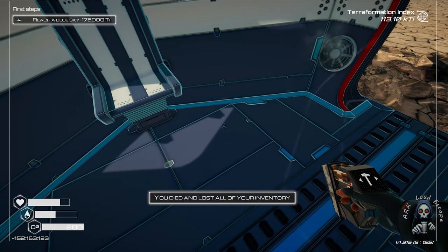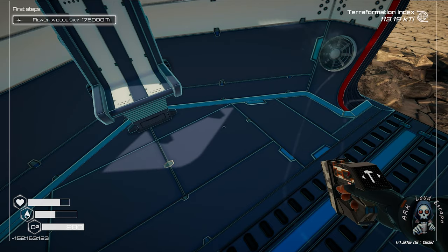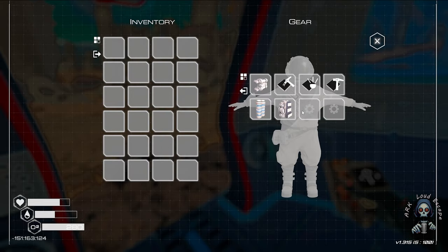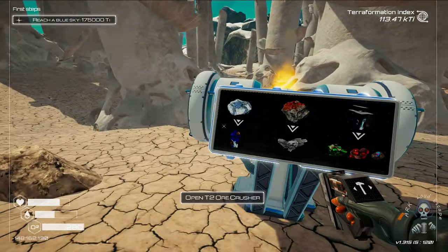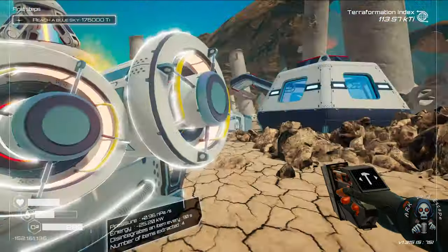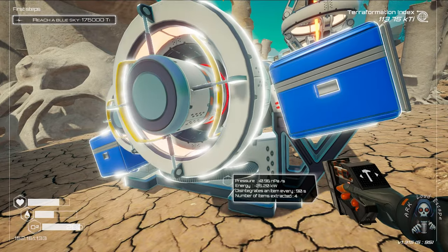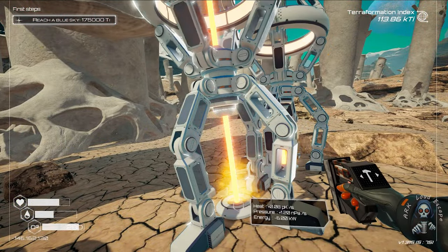We lost our — worst case happened first, always this. I have to see it: worst case happened first, we lose two aluminum and just nothing. This one generates heat, this one generates pressure and heat.